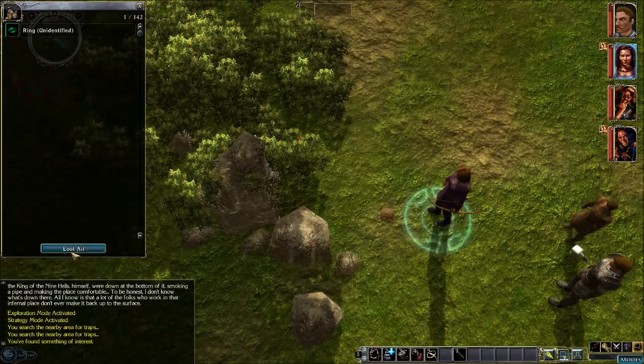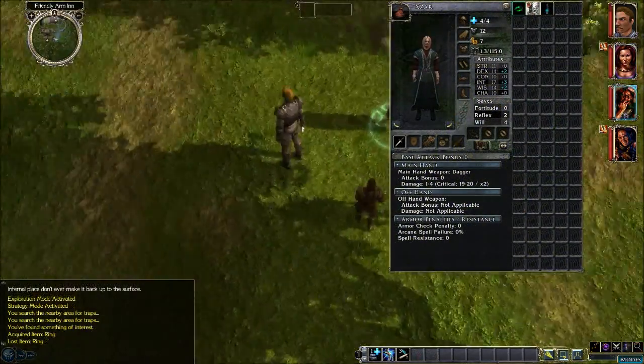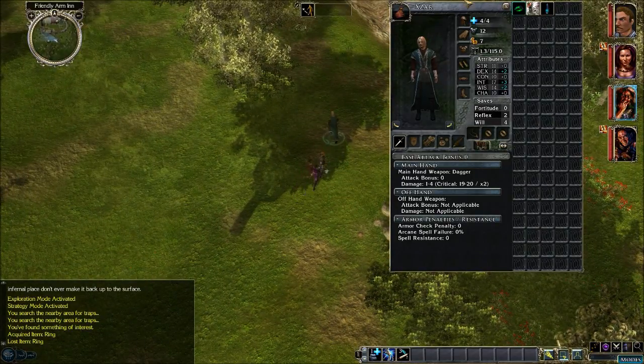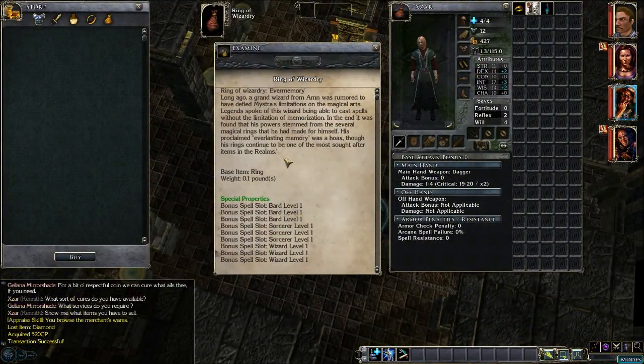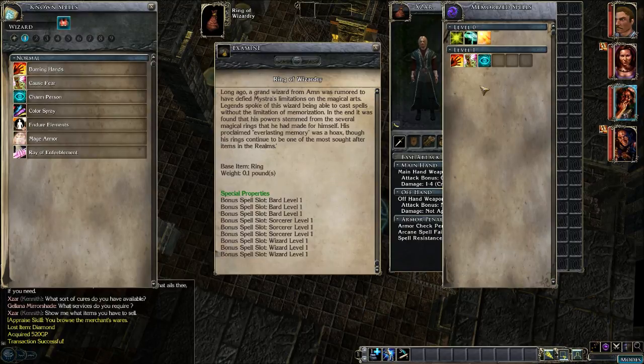Open that container up and there's our ring — it's also unidentified. Let's go to the chapel real quick and get it identified. Okay, we just got the ring identified in the chapel. It gives you three extra slots in either bard, sorcerer, or wizard level one spells. Let's equip it and take a look at our spell book — and there we go, it gave me three extra slots. So it is working.